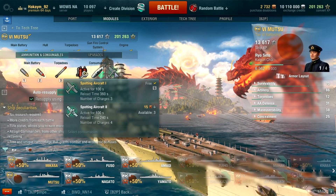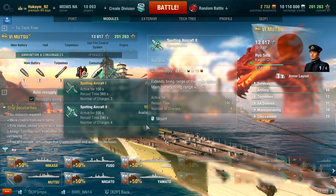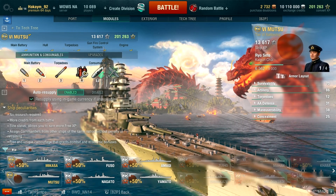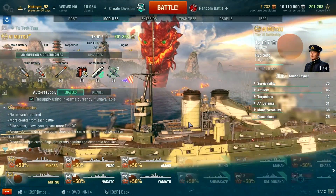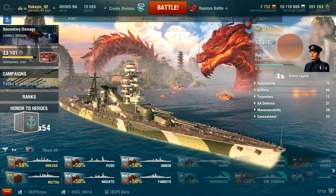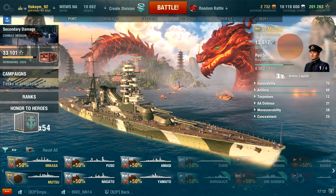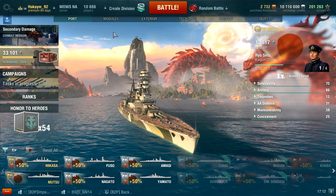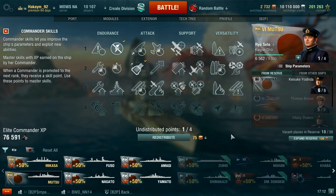As for modules — very similar to other Japanese battleships. You won't be getting a fighter craft until tier 7. You have a spotting craft which extends your range to around 24 kilometers, which is pretty decent. I almost recommend using it only if you need a different camera angle or to spot torpedoes or destroyers.